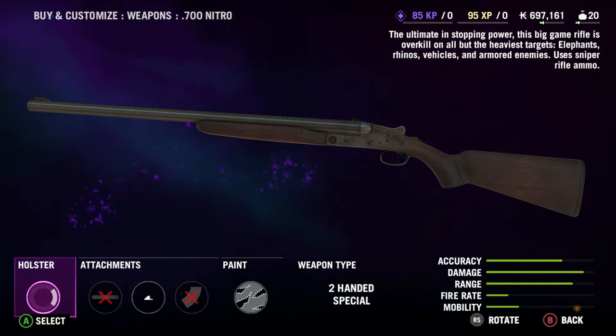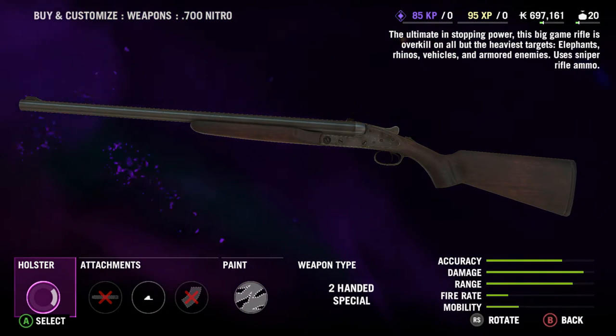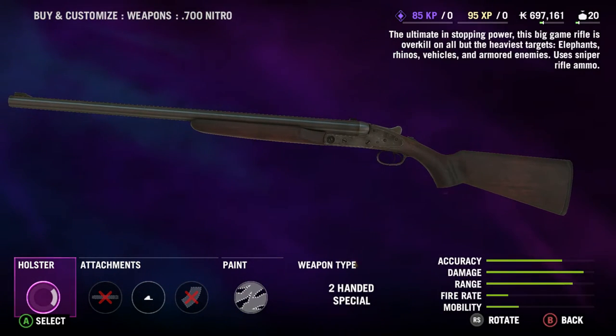In this video we're gonna go over the 700 Nitro, the gun based on the 700 Nitro Express elephant rifle that exists in real life. These guns in real life can cost upwards of $60,000, so the price in the game isn't that far off.